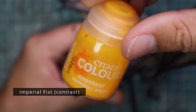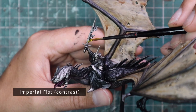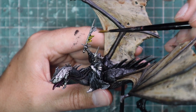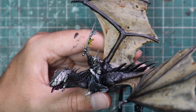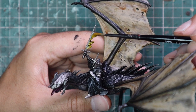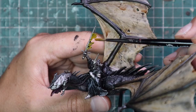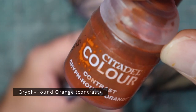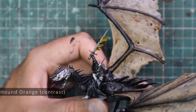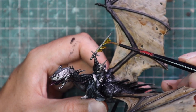To get a fiery effect on the sword, all I did was grab a yellow and an orange contrast. I put a coat of yellow contrast over the entire sword, then — without even waiting for it to dry — grabbed some orange contrast and hit it with the tips. You could take this further and make it more complicated; it's up to you.